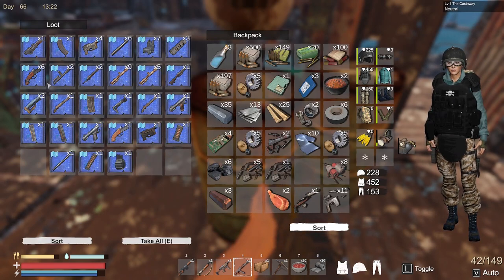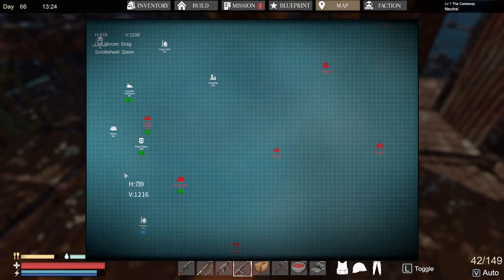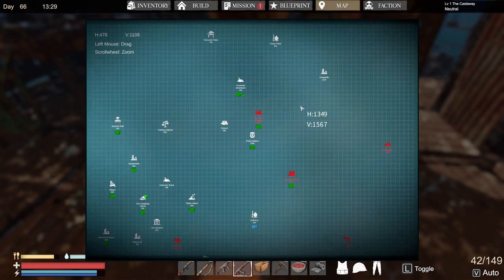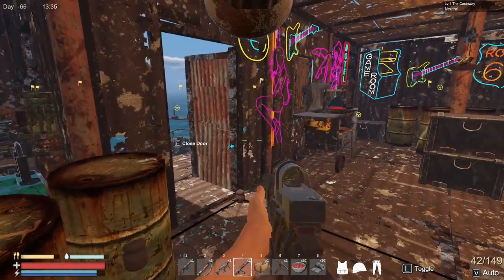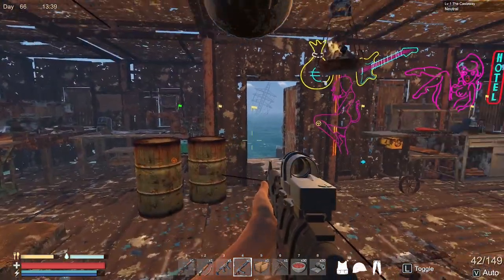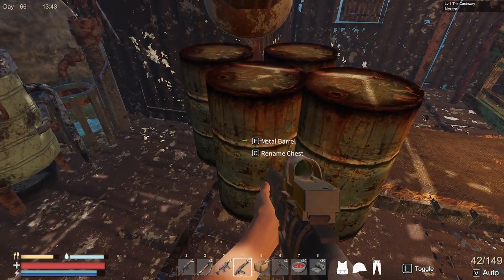Because these can then be traded in at a location called Dreadville. Right here on the map — you can see where the home island is, Castaway Island — straight up over here is Dreadville. There's a machine over there that you put these blueprints into, and once you've accrued 200 points, it'll actually spit out blueprints. It says they are mostly rare high-tech parts or alloy.